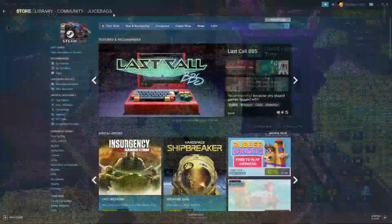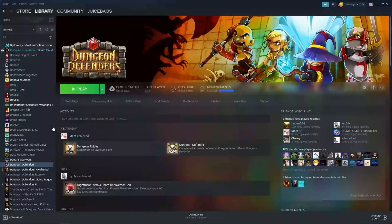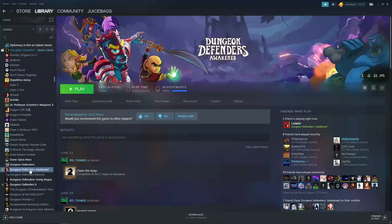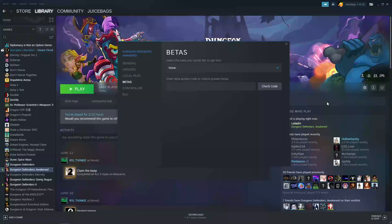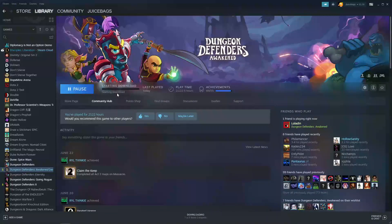How do you access the PTR? Open up Steam and go to your Library where it lists all your available games. Go down to Dungeon Defenders Awakened, right-click it, and go to Properties. That will pop up the general window. Go to the Betas tab, select the tester realm beta, and click on Public Testing Realm PTR. The game will automatically update to the newest build.